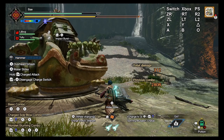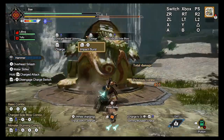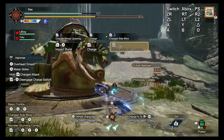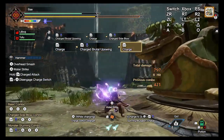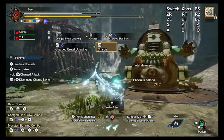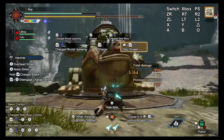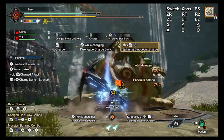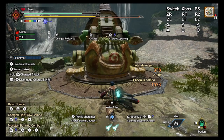Impact Burst is pretty self-explanatory. It replaces Impact Crater — you perform it the same way, ZL+A, and it costs only one wirebug. It's an attack and a buff all in one move. It buffs all of our charge attacks, giving us an additional burst of damage in the form of a mini shockwave, and it lasts for exactly one minute.